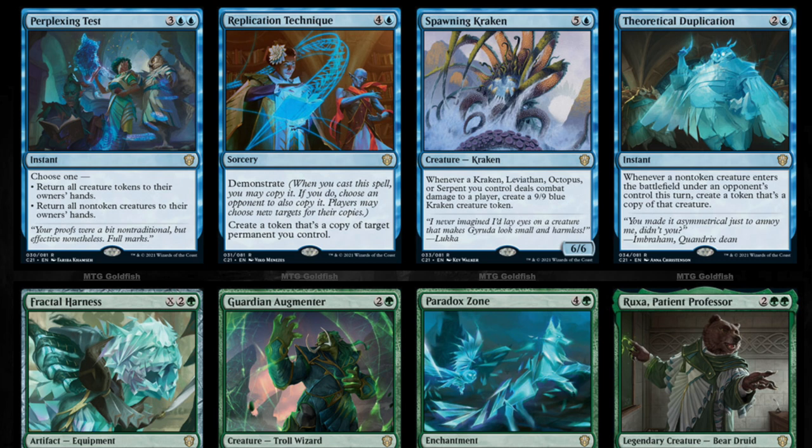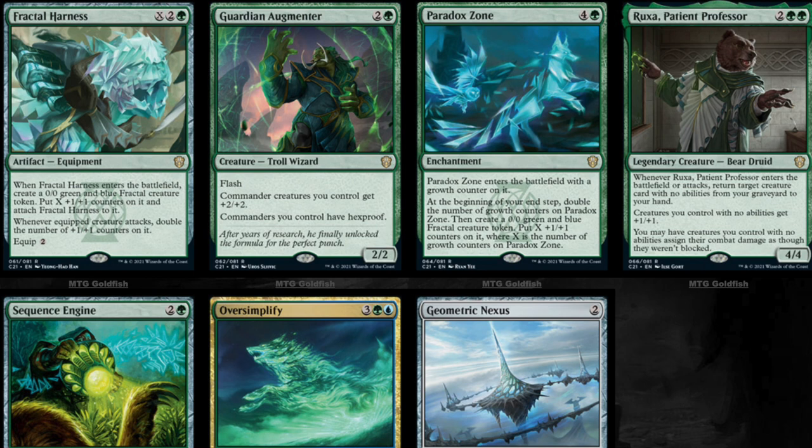I do believe no card should ever be more than $20 when it comes to cards outside of Reserve List or collectibles. The fetch lands will eventually be under $20 — I promise you this. If we reprint fetch lands every two years in this cycle, and eventually people figure out it's getting reprinted every two to four years with a secret layer or something in between, there's no way these prices can ever hold.